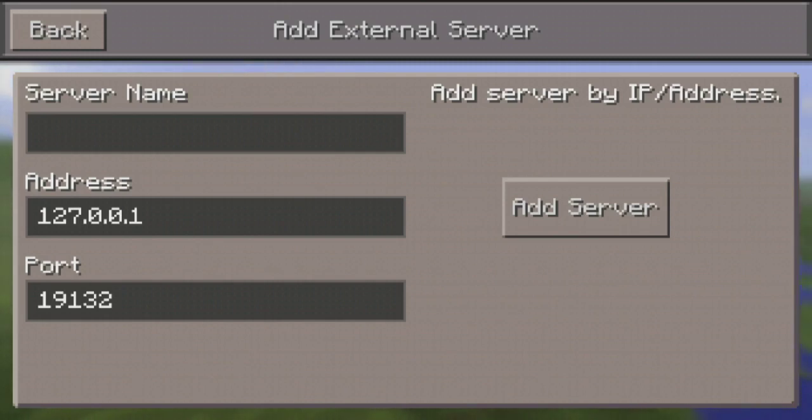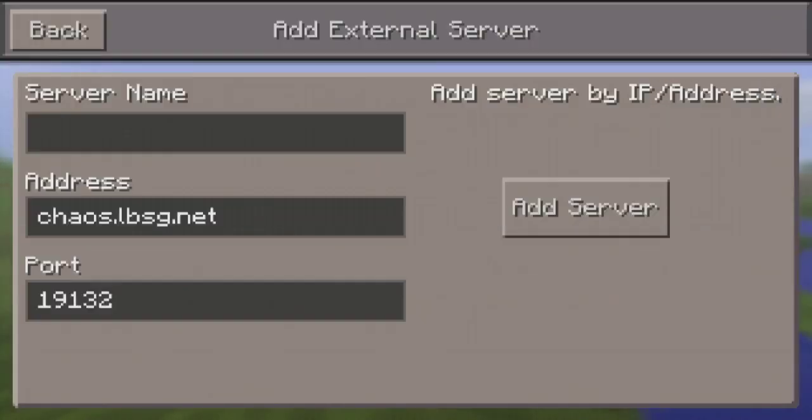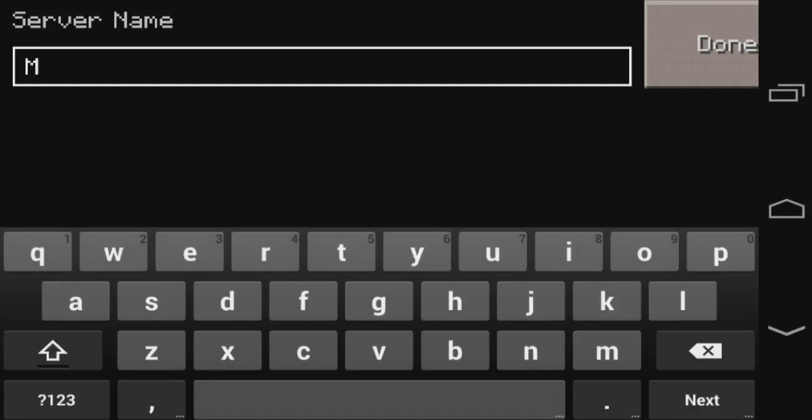Type in the address for whatever server you have that works on 0.9.0 or further. Right now only the Chaos servers work. I'm gonna type in chaos.lbsg.net and leave the port number as is, because that is the default port number — if you want to port forward, that's the port you need. For the server name, you can type anything — I'll type Minecraft LPSG.